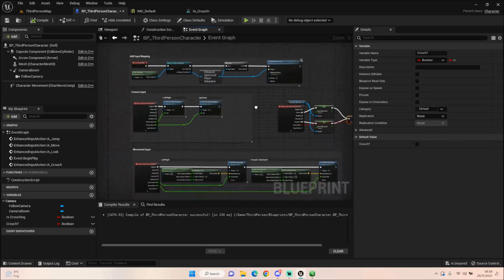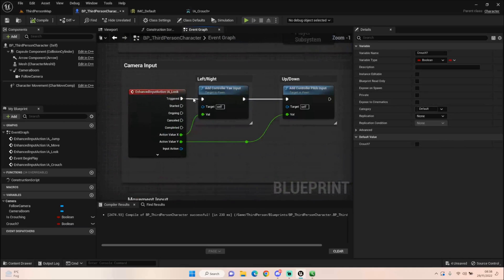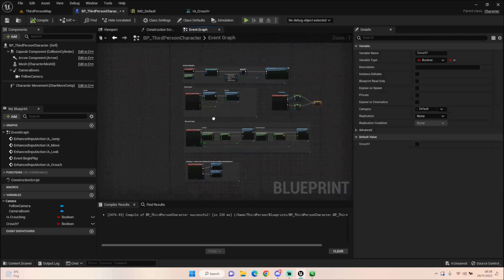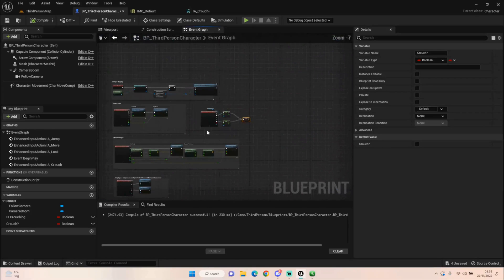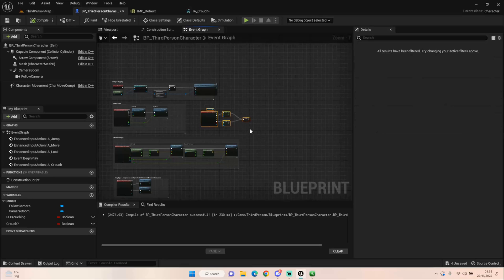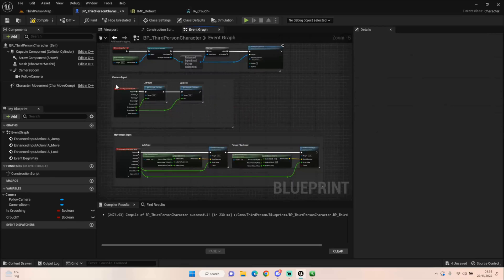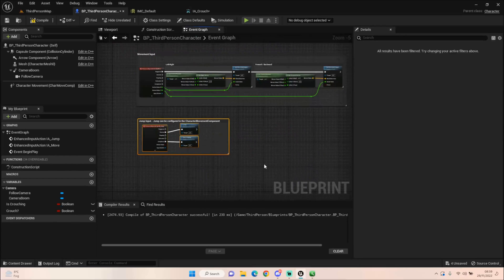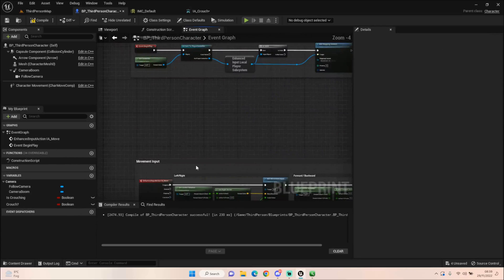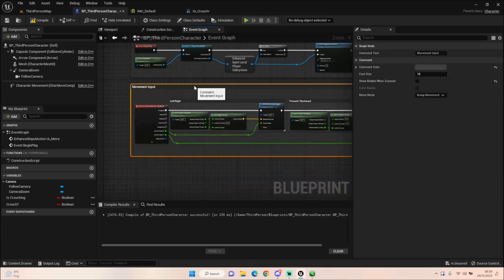So that's the crouch — a brief look at inputs. If you use Triggered, it will run continuously while you're holding that button. Now I'm going to set up the character for our next project. I'll delete out the crouch, anything to do with the camera, and jump — I just need that basic movement we want.